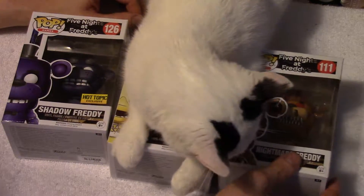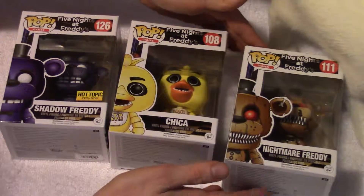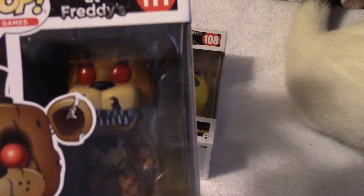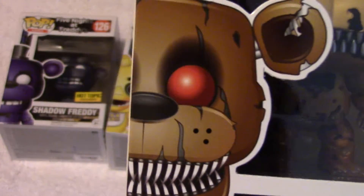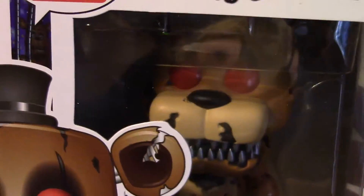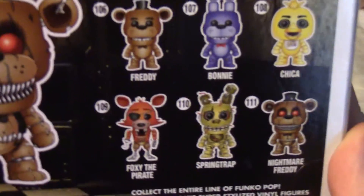And I got Chica, even though you can't see her. And Nightmare Freddy. So let's start with Nightmare Freddy — let them get a look at it. Do you want to check out the box first? Yeah. There's the art. He is number 111, however you want to pronounce it. That's the collection you can get.